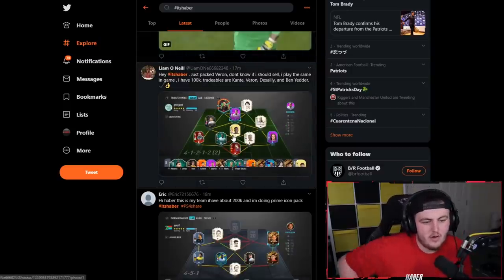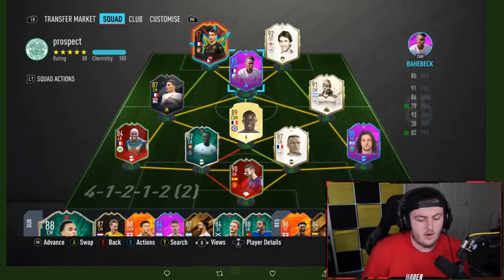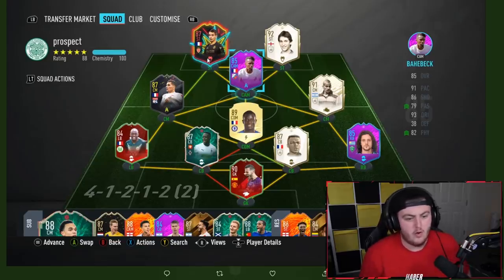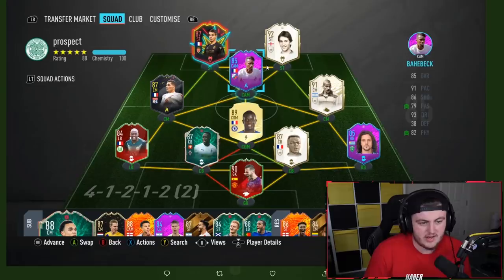Next team from Liam who says he just packed Varon, doesn't know if he should sell, he's got 100,000 coins, and the tradables are Kante, Varon, Desai, and Ben Yedda. GG on the icon pack pull. This is a nice team — 4-1-2-1-2 is a really good formation. First things first, get yourself a new goalkeeper — either Berkey or Sommer. I think getting full chem on Zakaria will do wonders. I'd sell Varon — I don't think he's fantastic this year. Also look at bringing in Moments Lampard or Moments Laudrup as a CDM.